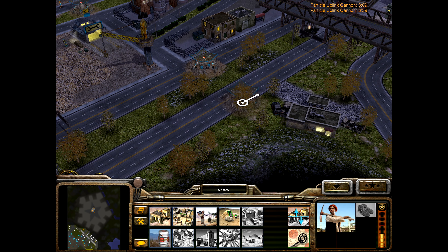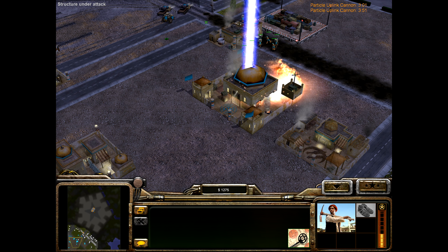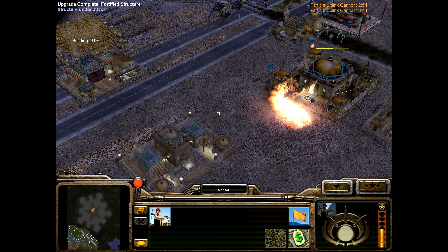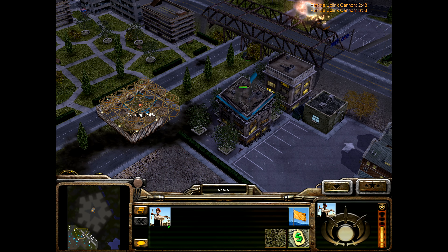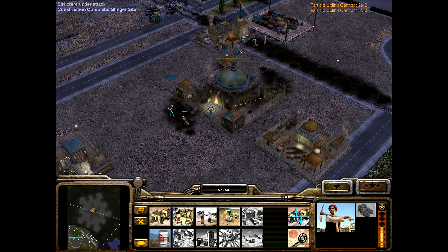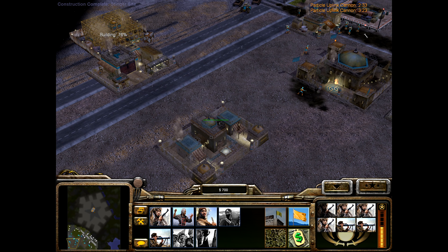Let's build another one. Actually, let's build two workers because one needs to repair the command center obviously, and you need to repair that. Let's get a few more soldiers out there — we got enough left.